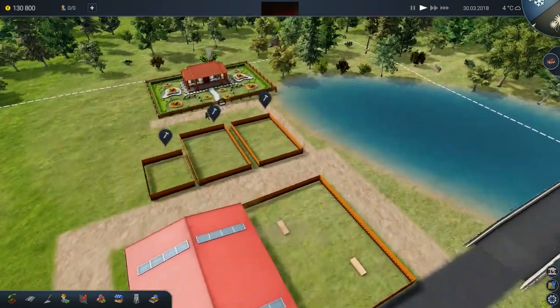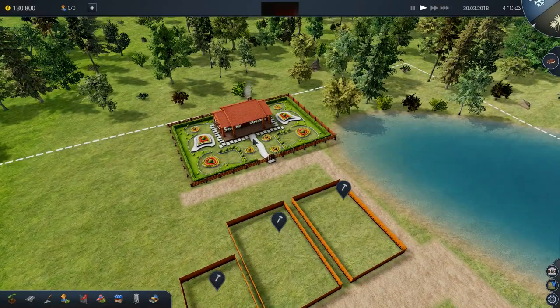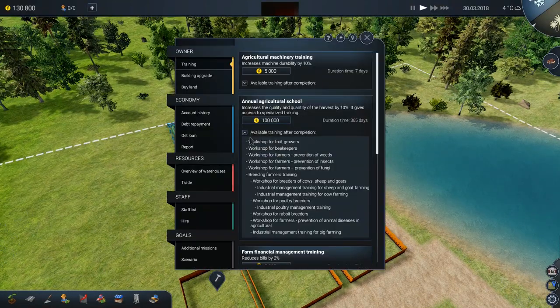There will be some things that are very helpful in this challenge. For instance, I'm not going to need to hire any seasonal workers — everyone will be here full time. And I'm not going to be buying any machines. There are no machines that I'm aware of that will be necessary with animals, so that will help on the cost. But we're already down to $130,000. We've just gotten started and we're pretty much flat broke. We absolutely need to get some training going.